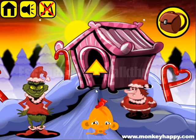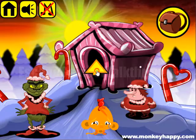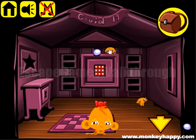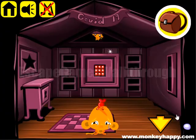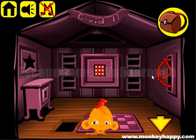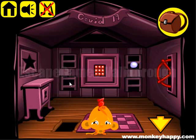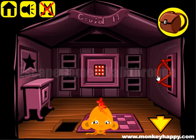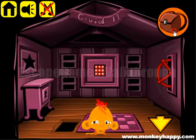Let's collect all the round items here. Under the carpet we have a wheel — let's insert it here to twist the windows. Snowballs are going, so we need to be agile to get them.